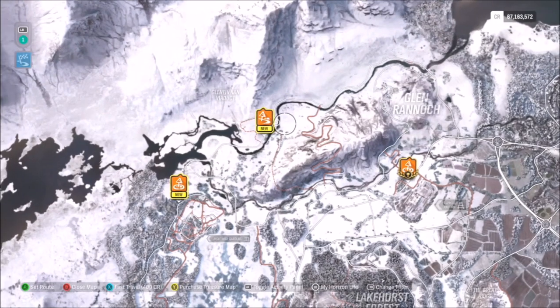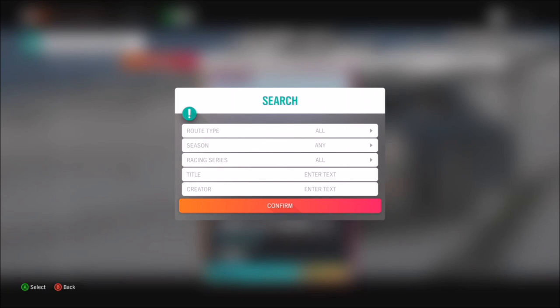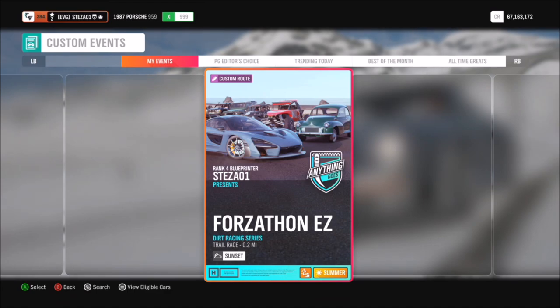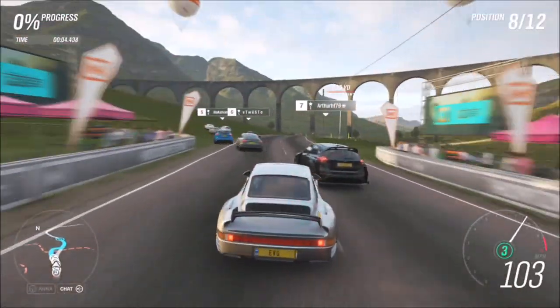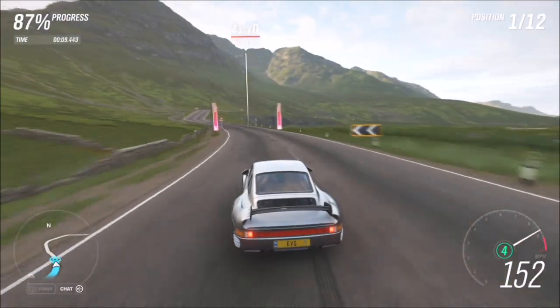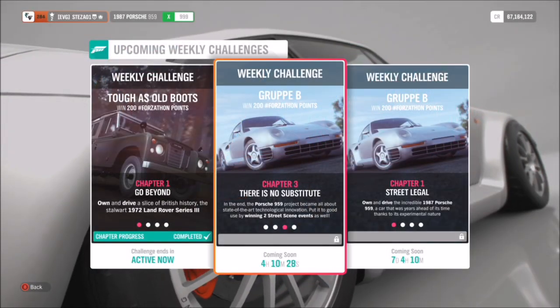Go up to the Glenn Rannock trail, then go across and find the one called Forzathon Easy — you can type it in via my gamertag and it will pop up for you. All you have to do is win this three times. I've done my usual trick of just sending the AI off onto their own little adventure, so it'll take you literally 10 seconds a lap — it'll take longer to load the race than to actually race it. Nice and easy, and it will get you that first challenge done very quickly.